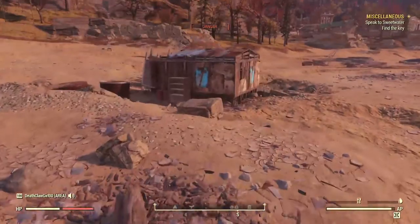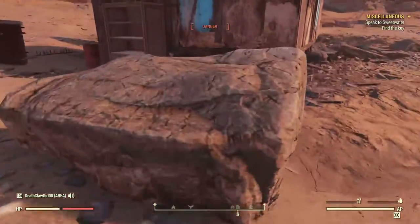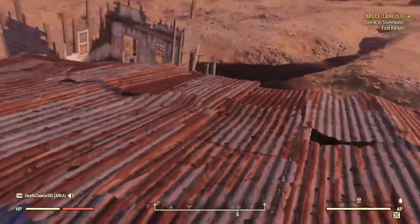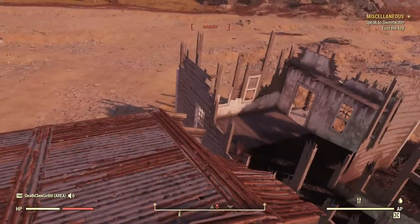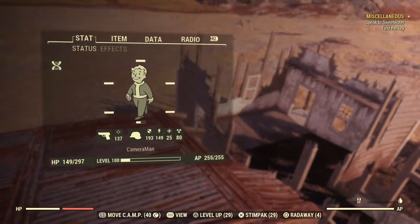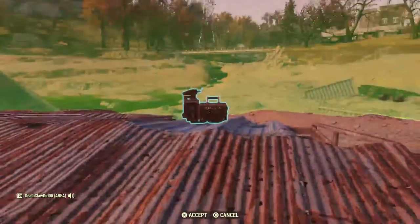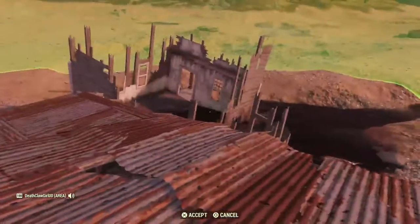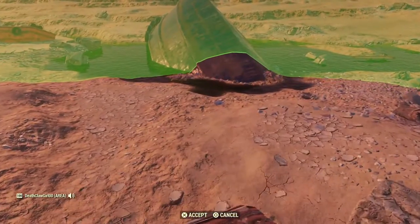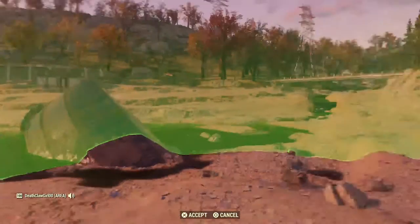This place has lots of mole rats, so just beware of them — I think they spotted me. I'm going to try to come over here and get on top of this building. You can also build over here — going into build mode, you can actually put it on top of the shack and incorporate it, but you might want to move it a little bit more over to incorporate some of that water, as there is a little bit of water there.